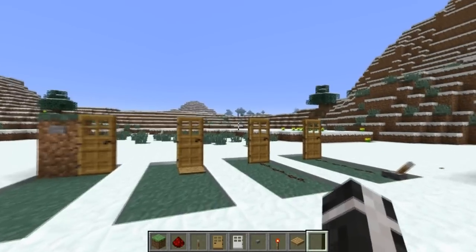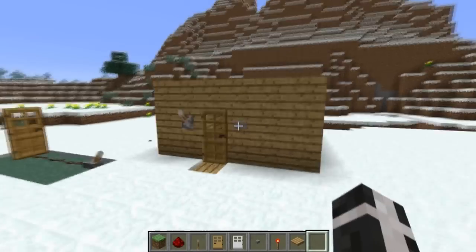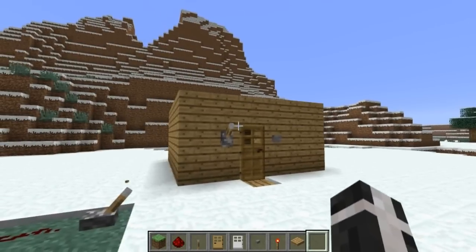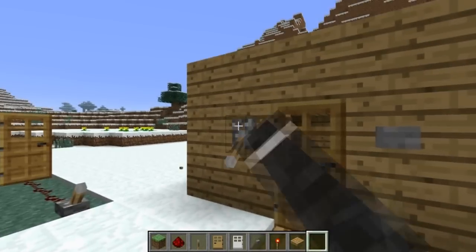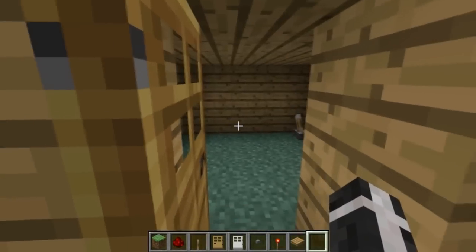It wouldn't work if I didn't put it into a real-life situation where you're surviving. You've got your ugly house — really ugly, God, that's really ugly. You know, you got your button, opens the door, you go in. Pull a lever, opens the door. Pressure plate, opens the door. What's that?